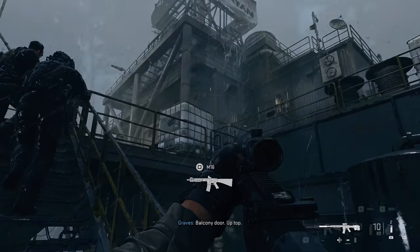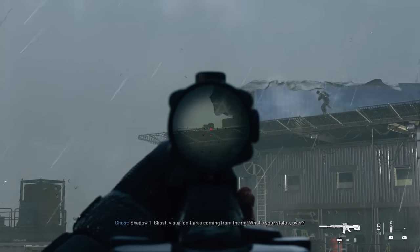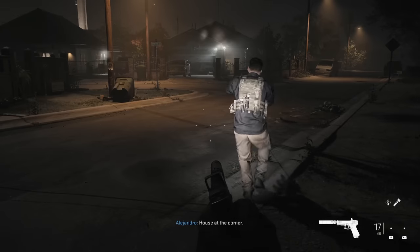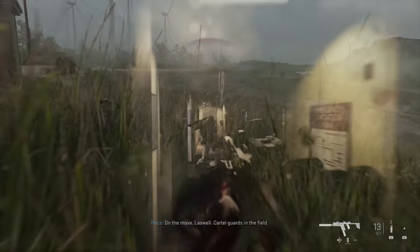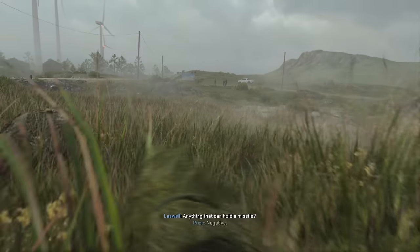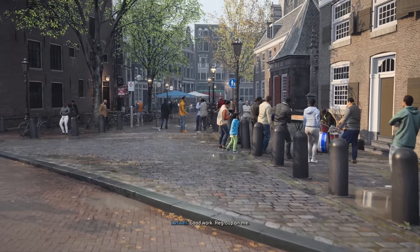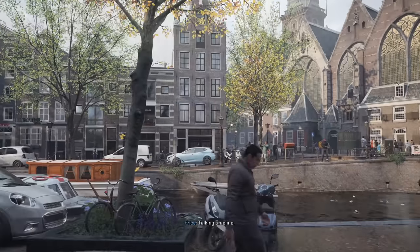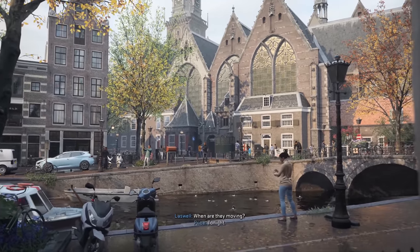At number nine is Call of Duty Modern Warfare 2 from 2022. Some might argue this game doesn't look as good as its predecessor, and in some ways that's true. The campaign's a little more varied with more location hopping and less darkness to cover things up, so there are parts that look a little rough by its predecessor's standards. On the other hand, there are certain levels that just look stupid realistic, like this early mission set in Amsterdam. It's almost uncanny how closely they were able to model the famous Riverside Street — the detail on display is incredible.